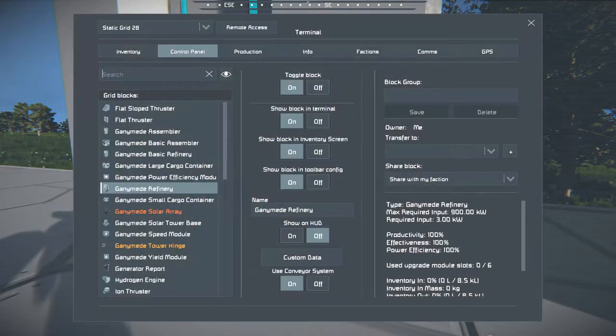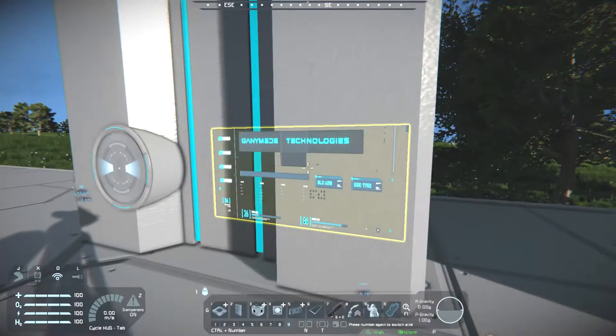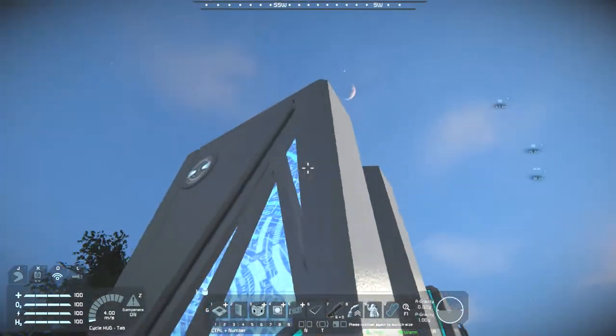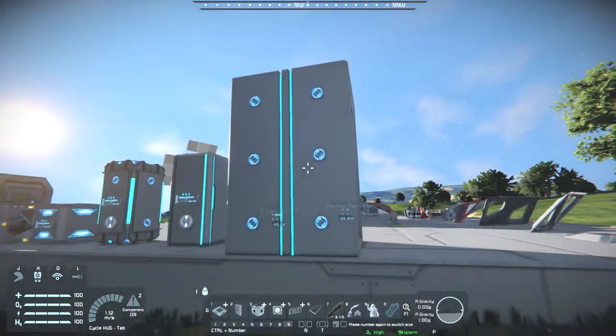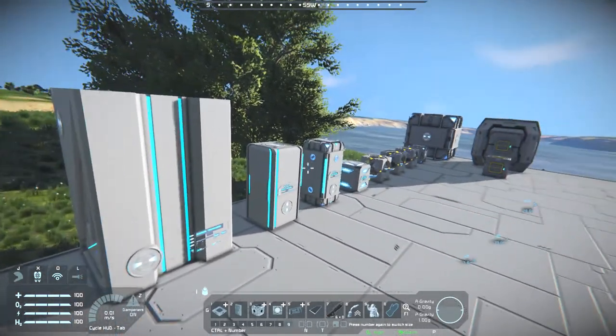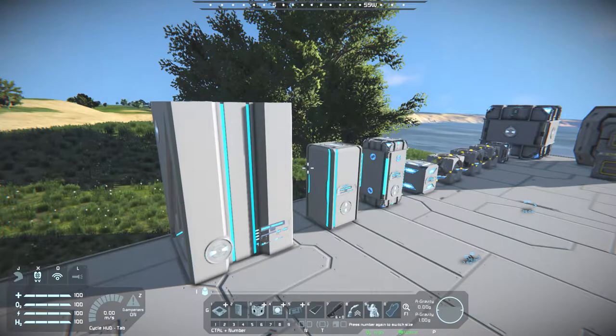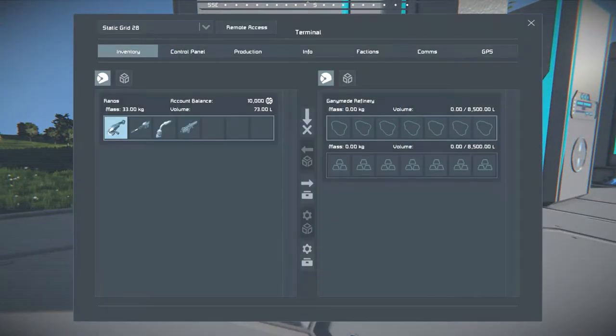And then we have the full assembler, which only has 6 slots instead of 8 — for the same reason that its accompanying modules only need one slot each. It looks more like a computer case. All 6 slots are on the back. The assembler and refineries do kind of look like computer cases, which is kind of amusing. Here we also have the conveyor port to put stuff in, with a larger inventory space than vanilla.